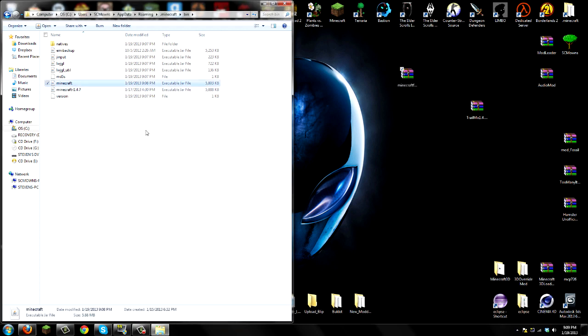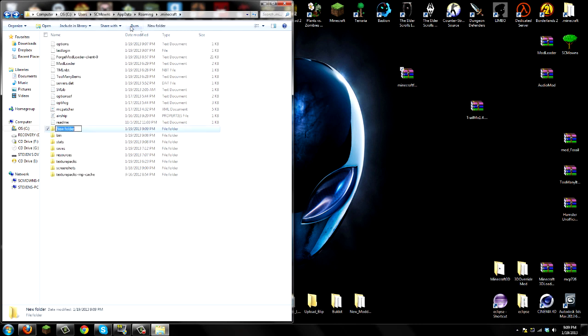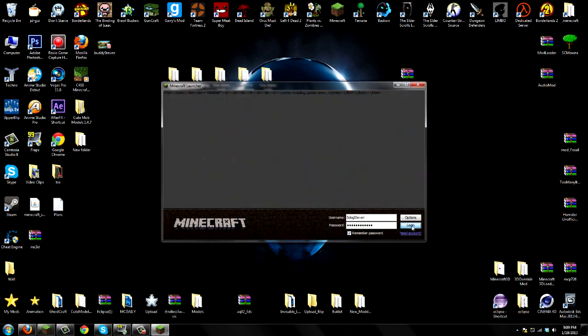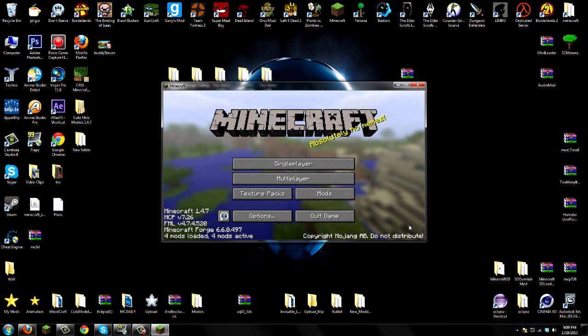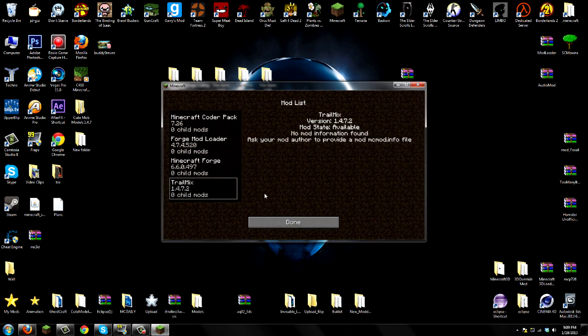Go back to your .minecraft folder with bin, resources, save, and everything else. If you don't have a mods folder, create a new folder called Mods. Go into that mods folder and drag the Trail Mix zip straight into it — once you've done that, you've officially installed the Trail Mix mod. If you got any errors, bugs, or problems, post a topic on my help forums. Go to the mod section and it should say Trail Mix — once it says that, you've officially installed the mod.